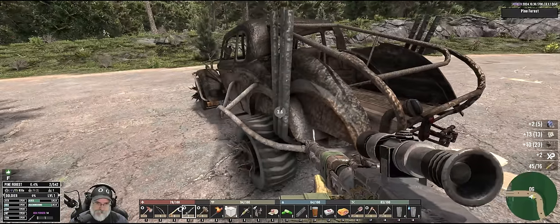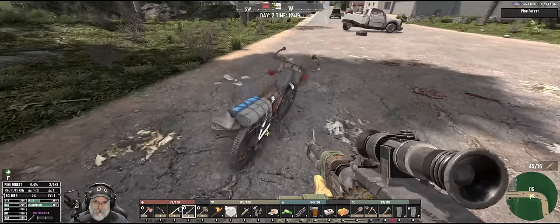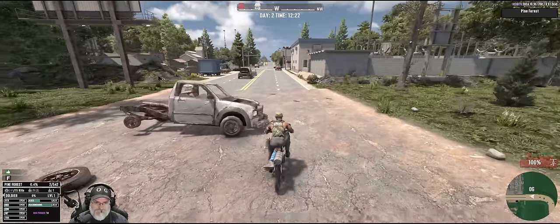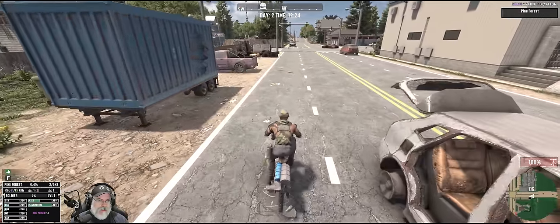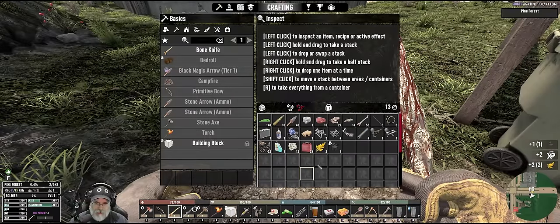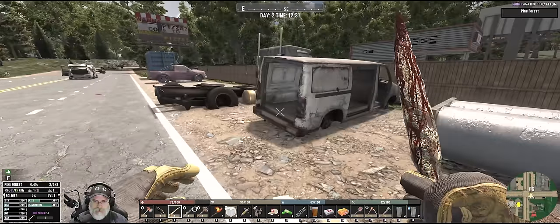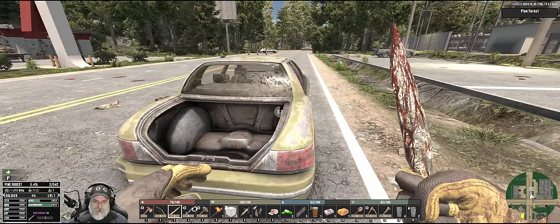I'm not going to assume that these aren't lootable because it seems completely random. Got some cash there. Let's try this one — that one's not lootable. Now that one looks like a normal vanilla car. Does vanilla have hatchback types of vehicles in it? I don't remember. That one is not lootable either. Let's grab some goldenrod and chrysanthemum as we come across it. Can we scrap these? I think we need that shredder to scrap stuff — I believe that's how that works.